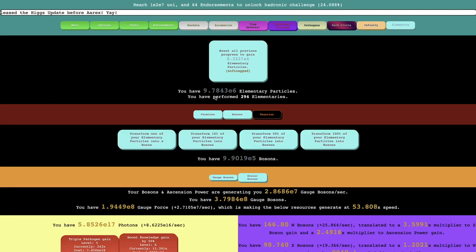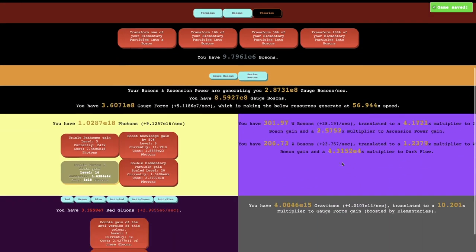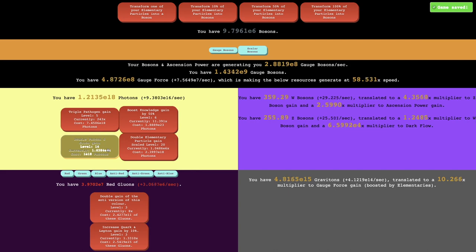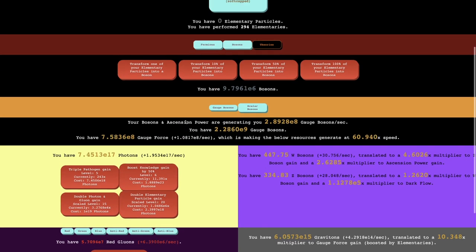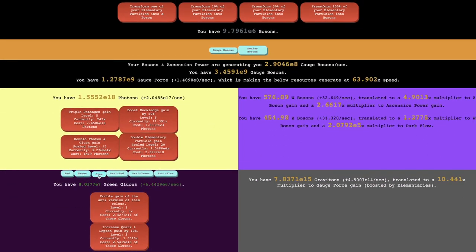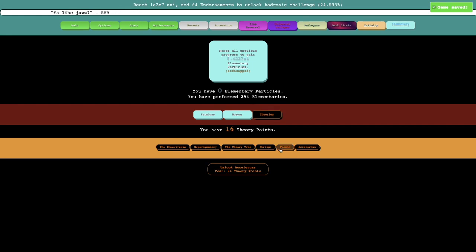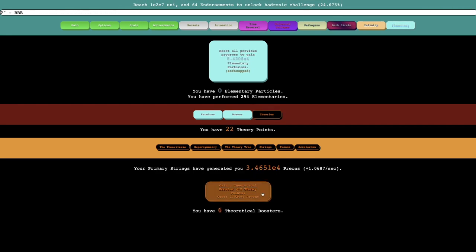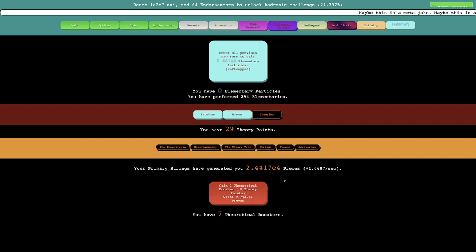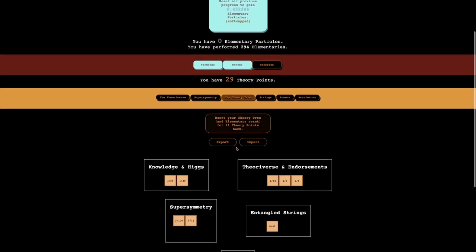I think what I want to do is put a little bit into fermions, like 10%, and then put the rest into bosons. I really feel like bosons are way more important than fermions, just because there's way more effects and just so much more I can do with them. You can see I have more theoretical boosters, which means I have 29 theory points.